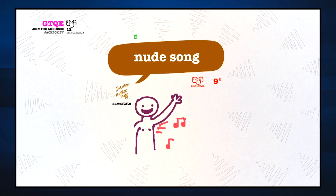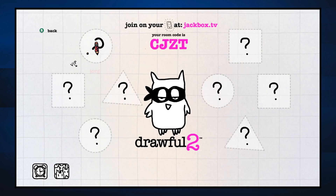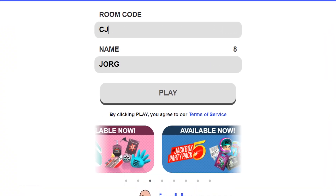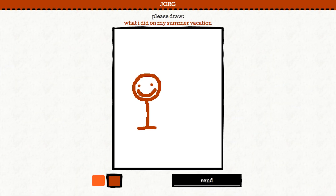But is Drawful 2 worth a buy as its own individual game? Let's find out. In Drawful 2, all players use their phone, tablet, or computer as a substitute for their controllers. A four-letter code pops up on the screen, and you just go to jackbox.tv and enter it to join — no need to download anything. It's a super easy setup. Given this is a drawing game, anyone with a tablet or a phone with a stylus will be at a significant advantage, so keep that in mind.